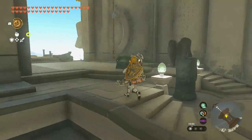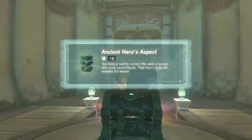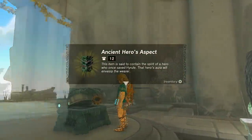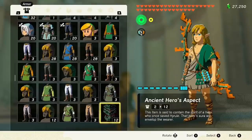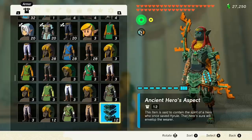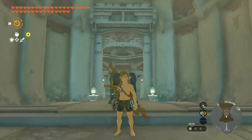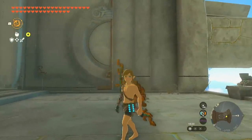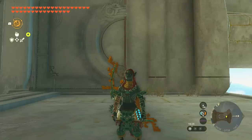Oh, that's right, there's a goddess statue here - and now there's a chest. The Ancient Hero's Aspect! This item is said to contain the spirit of a hero who once saved Hyrule; the hero's aura will envelop the wearer. Quest complete. It has a power of 12. I'm not gonna lie, I thought there was gonna be like some kind of transformation animation or something, but no - you just go from white boy Link to green man Link.